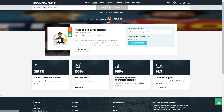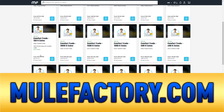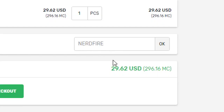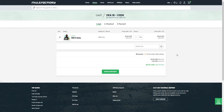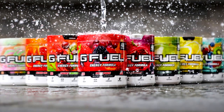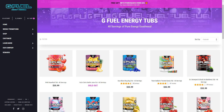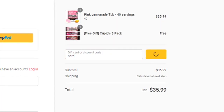EA has somewhat given us three icons — what is even happening? If you guys need some FIFA 20 coins that are safe, cheap, and reliable, make sure you get over to mulefactory.com and use the code 'nerdfire' at checkout to get 5% off your order and build your team. Also, if you want some G Fuel, head over to the G Fuel website using the link in the description and use the code 'nerd' at checkout for 10% off.